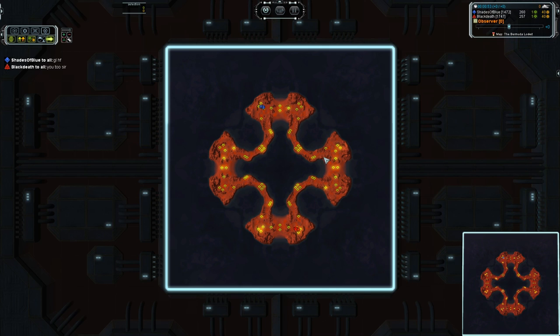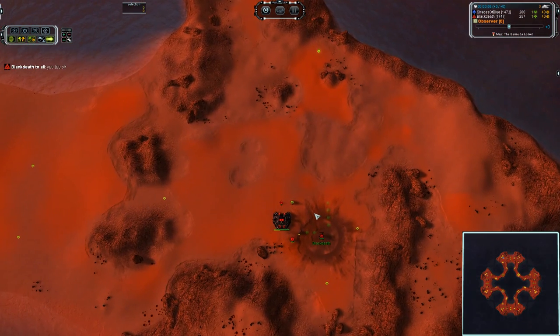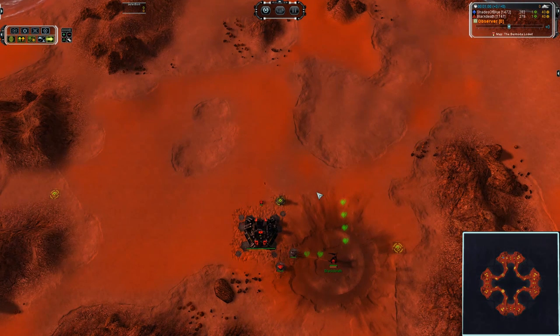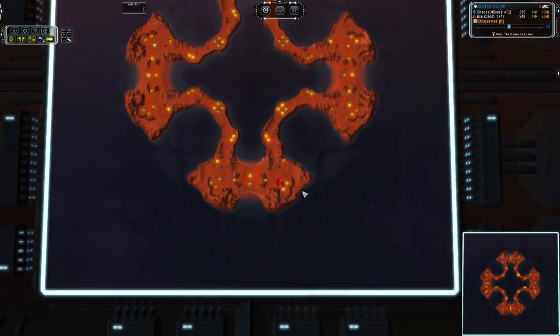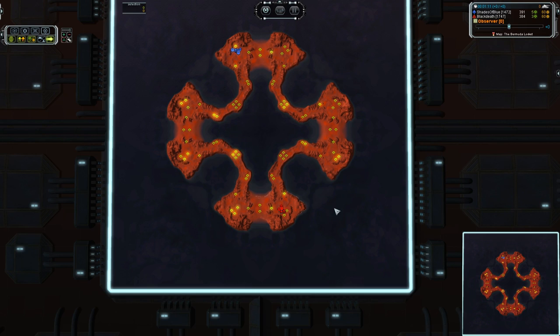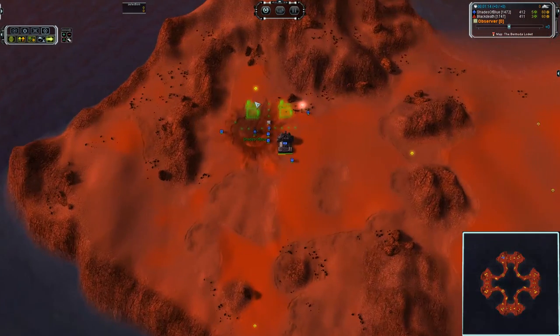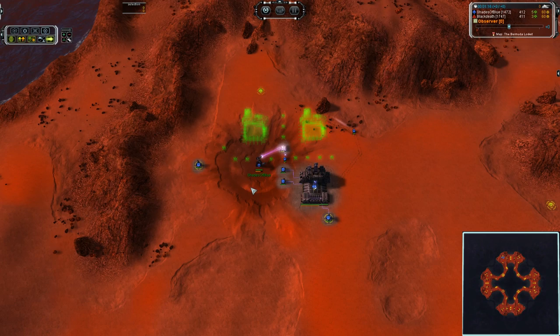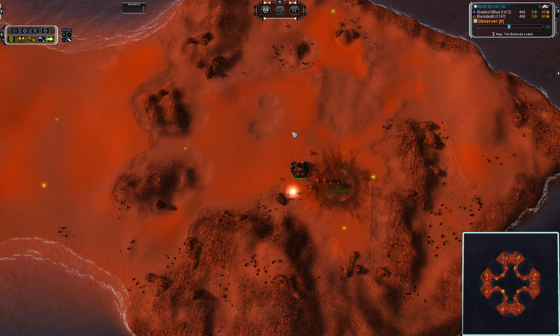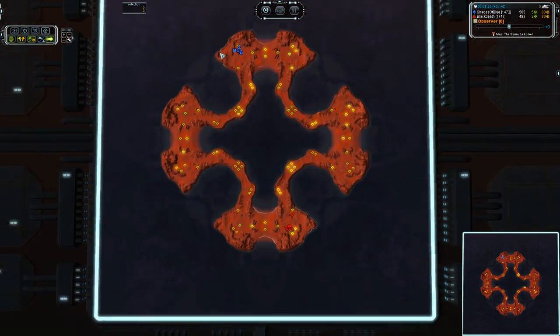We've got Black Death who is 1747 in ladder rank and he is going Cybran, which is going to give him a slight advantage in Navy because he has the really strong T2 Navy, highly effective on a map like this where you can reach the entire landmass with the Salem Destroyers. Then we have Shades of Blue who is taking UEF. The disadvantage for Cybran would be no hover — if he gets pushed out of the water, unless he can regain access with air, he is pretty much royally screwed.